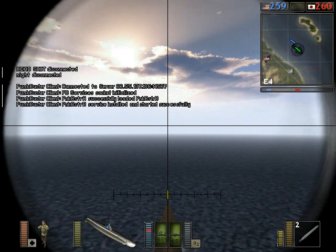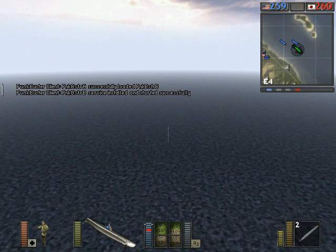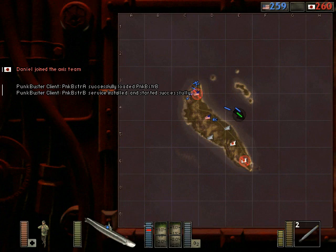Always hold down the E key when you're trying to spawn in on the sub. The sub is just one little spawn point dot in the water. If you don't hold down E, you may spawn there and someone else will also spawn there and jump into the sub, so you'll be stranded.